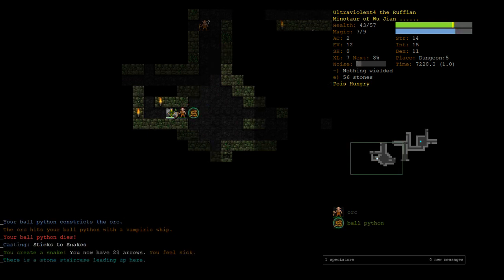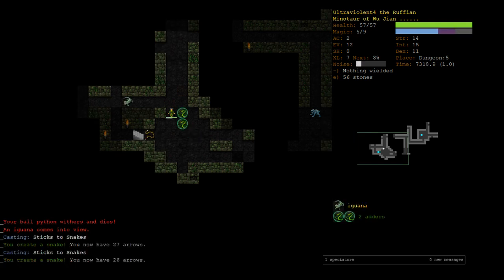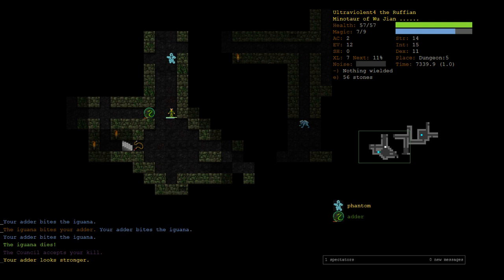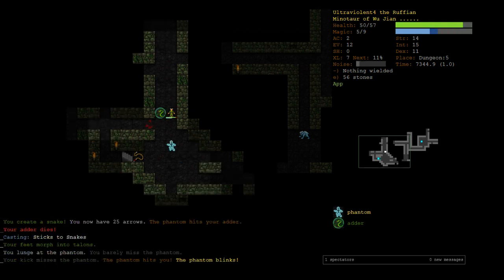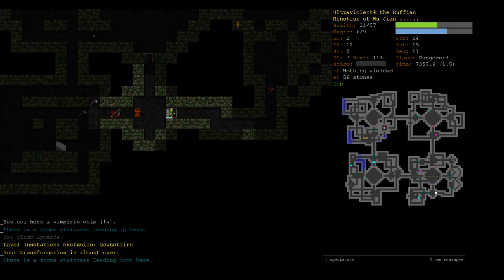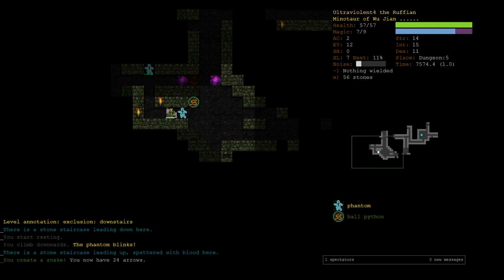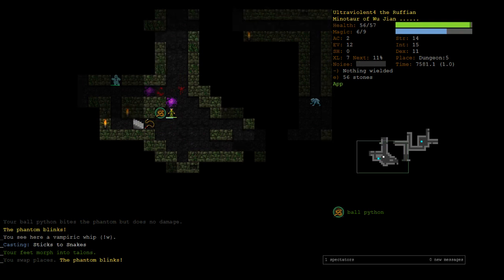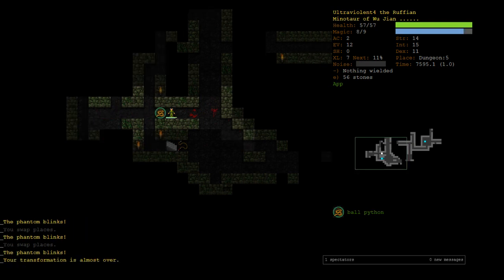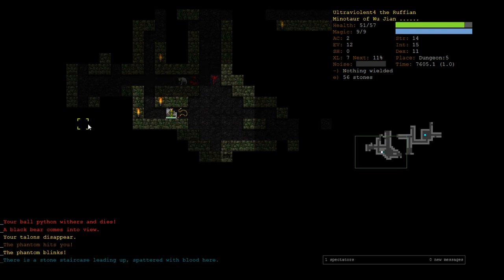When we have these ball pythons that constrict stuff, we get to stab stuff from a distance with bonus damage — that's really good. As long as you're not too aggressive, it's pretty difficult to die to a phantom because they blink away from you. We're chasing him into the unknown, which is stupid — he lured a bear in. Bears go berserk as they're dying, but we've got double adders so we should be okay.